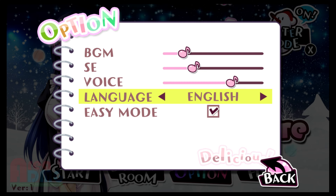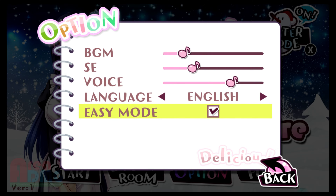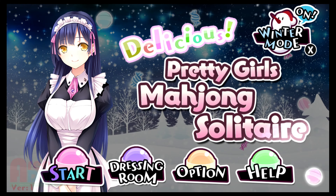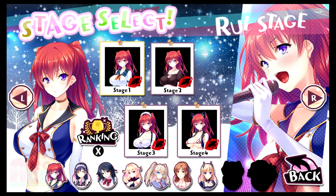There are two modes: the normal mode which has a time limit, and then the easy mode which has a hint and shuffle. Essentially this is a match tiles game, and unfortunately because of the way it's put together it's a little bit...